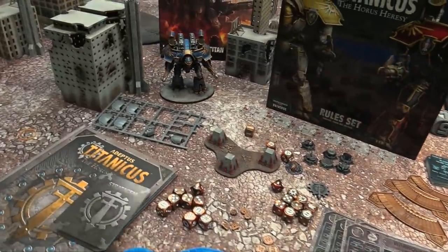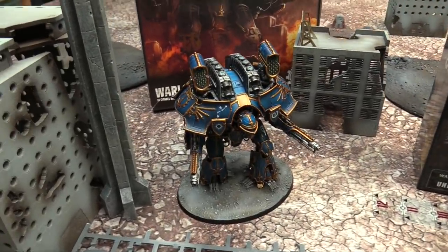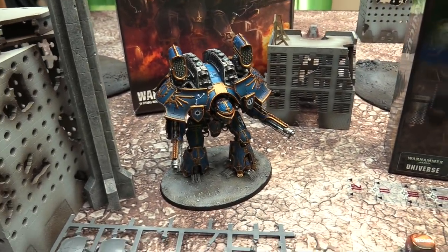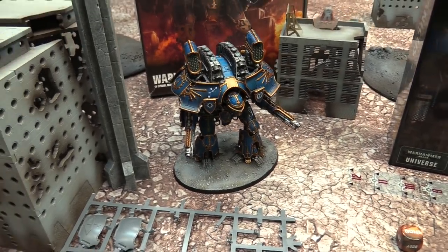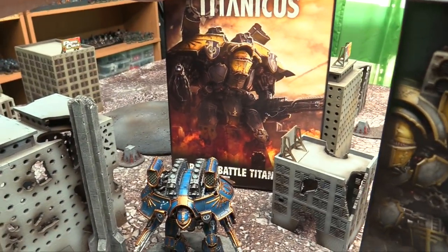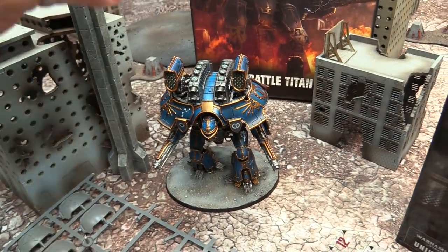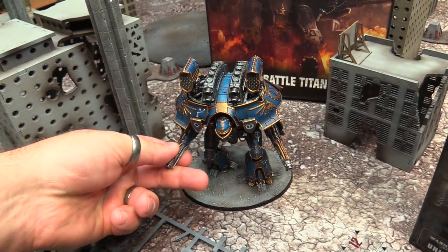We also have a Titan here — this is the new Titan box set. If you want to check him out in more detail, I did do a paint table video on painting this guy, where I talk about what's available in the box. I did magnetize him, so this is everything you can build out of this box. The core Titan box for the Warlord gives you Apocalypse Launchers for the Carapace and Bellicosa Volcano Cannons for the arm.